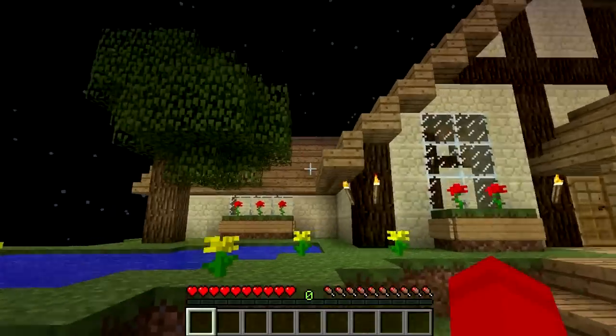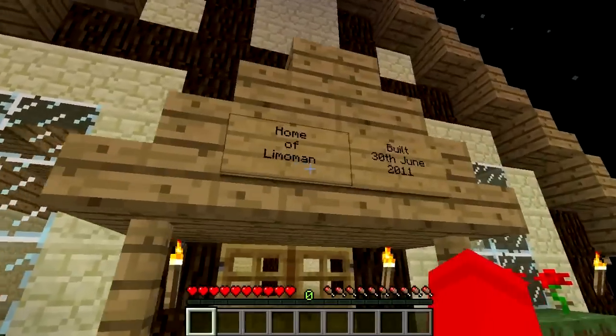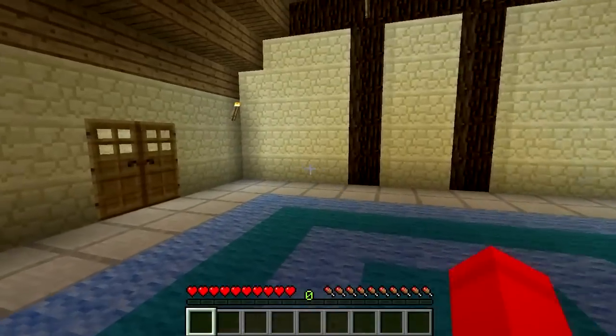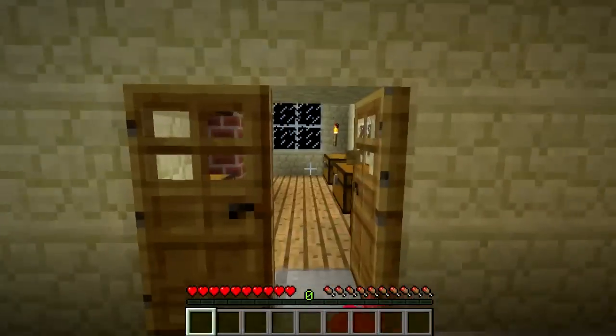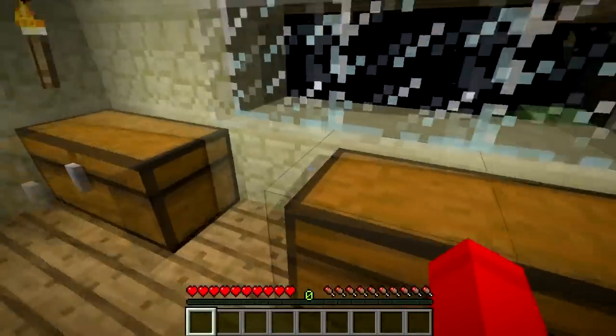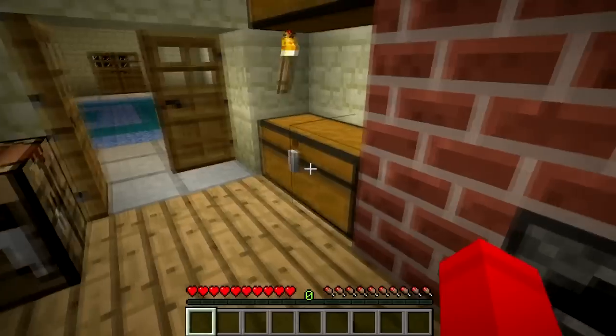Now if we head around to the front of the house, we can take a little look inside. If we have a look at the completion date, you can see this was done quite a while ago. If we head into his little chest room here, you can see the bricks have been added as a fireplace — a very nice addition and a great choice of materials.